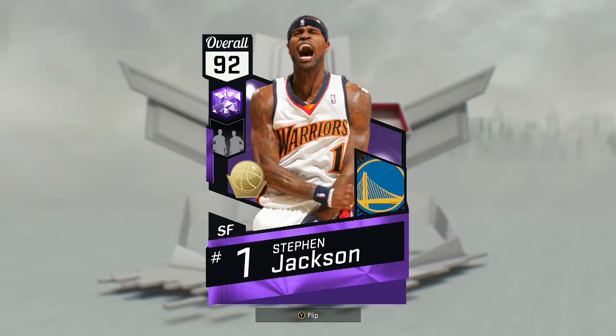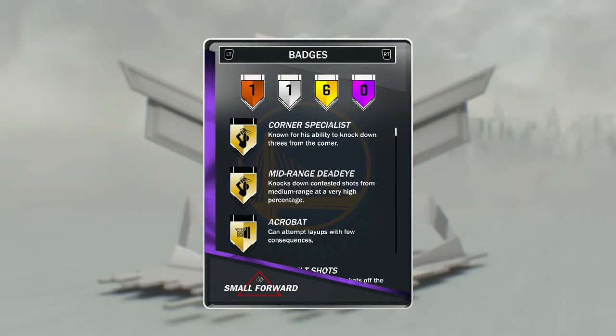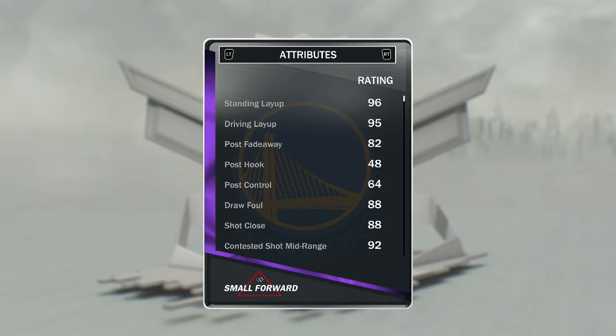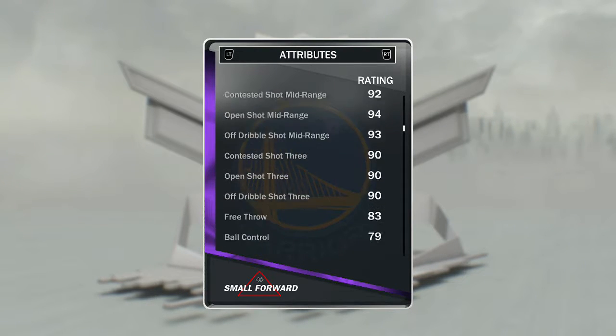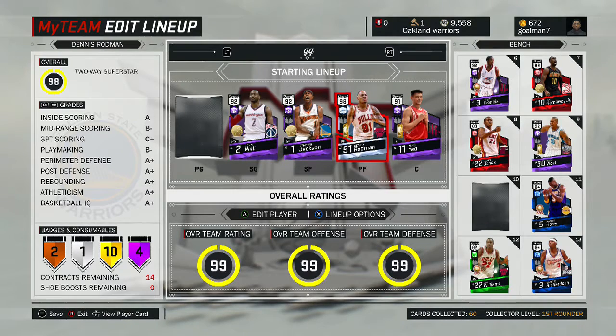Steven Jackson — pretty good card, I like him. He's a spot-up shooter, pretty much a pure shooter. No Hall of Fame badges on the shooting side. We'll go quickly over his stats.